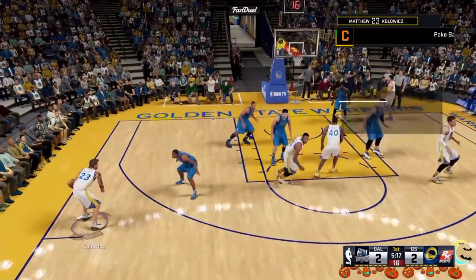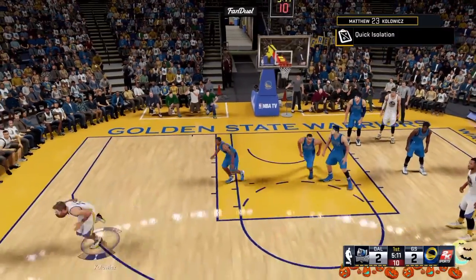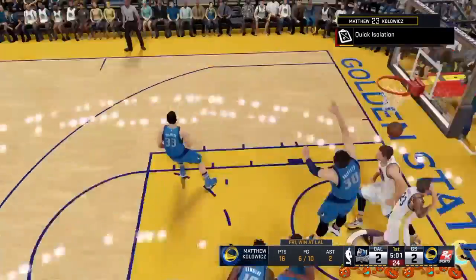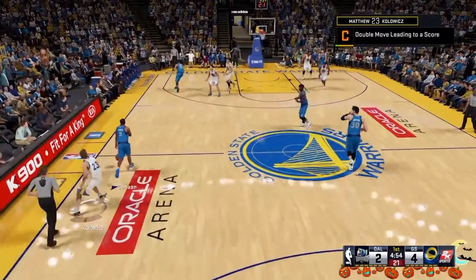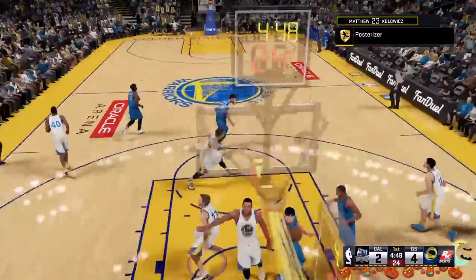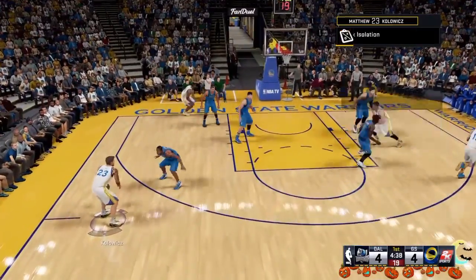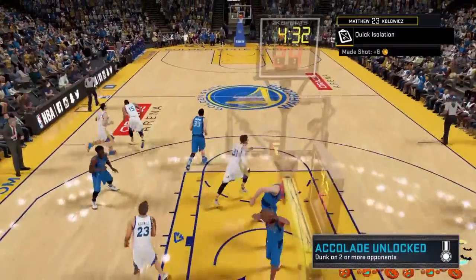This is also how you get the Posterizer badge — it's done the same way. It should say 'contact dunk' when it happens. I had a contact dunk, that's why I got the Posterizer badge — it showed up. So just come to this corner, flick it, and that's pretty much it.